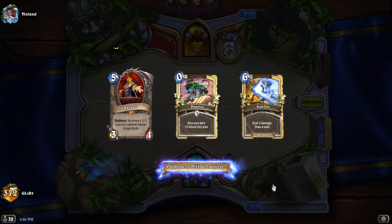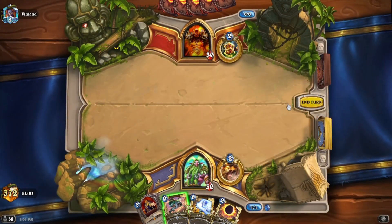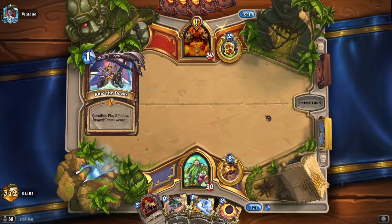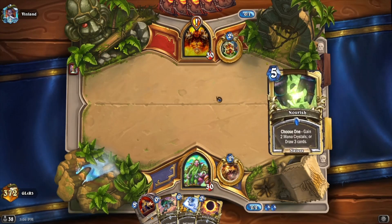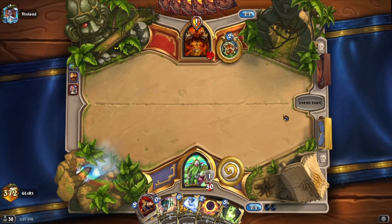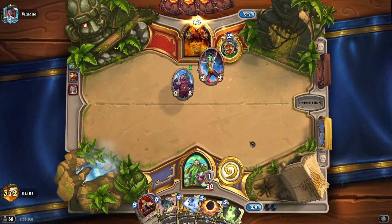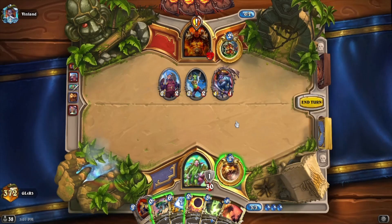Any mana ramp and we can win earlier than turn five. Currently if we find a zero cost card, we win on five a lot of the time. Finding UI would also probably be a win because we could draw five on turn five. Keeping Nourish — I'm just going to wait. This is a game where we wait until turn five, and if we get lucky and find another zero cost, we're in a good spot.